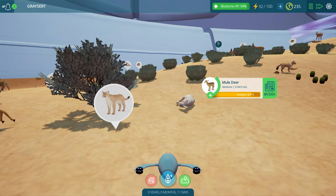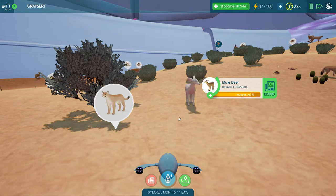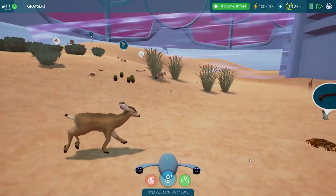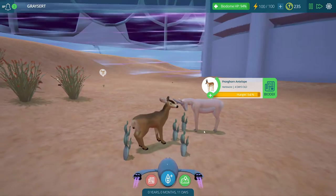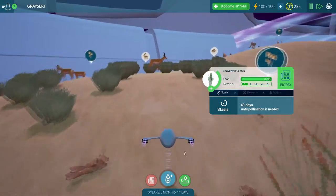Oh, did this deer just get taken out? Nope, nope - he's just sleeping, he's fine, he's back up and in control. This deer is effectively immortal - he's not afraid of anything. He's gonna go right by this coyote too, and probably butt heads with this antelope. They are eating this beaver tail cactus apparently - they love this.